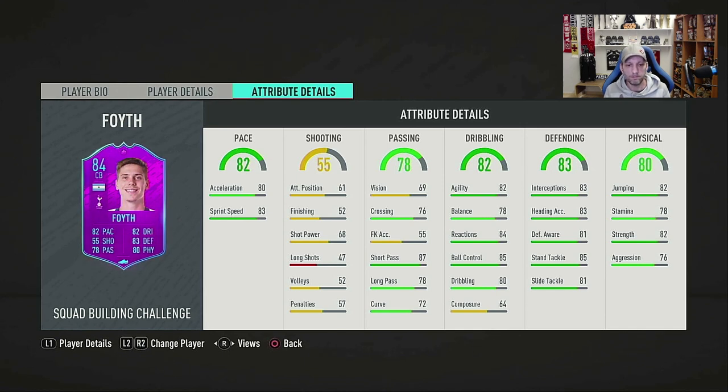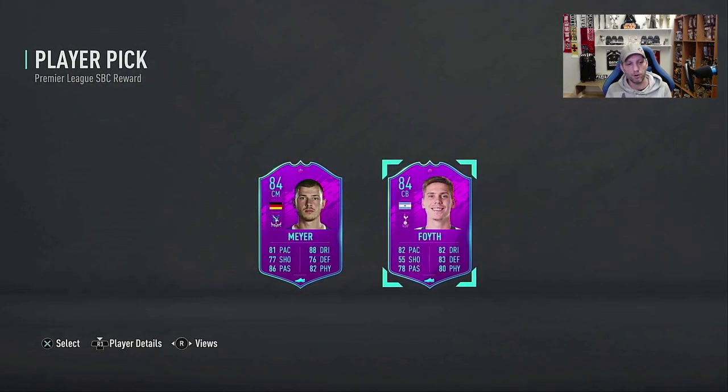His defending is medium for a center back - not that great for this stage in the game - at 83 overall with 83 interceptions, 83 heading, 81 defensive awareness, 85 standing tackle and 81 slide tackle. His physical has 82 jumping which pairs nicely with his height, 78 stamina, 82 strength and 76 aggression. Most important here is his defending and pace. Pace is all right and can be increased with an Anchor or Shadow. Looking at these two cards, I think Foyth is the one you could get more use out of.